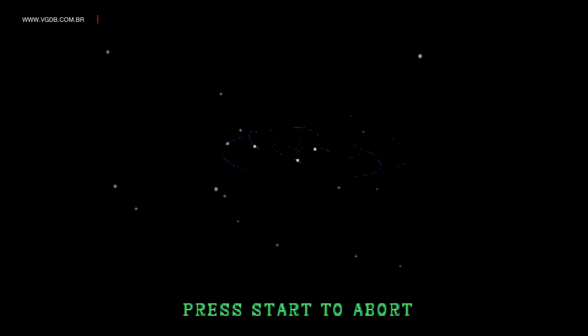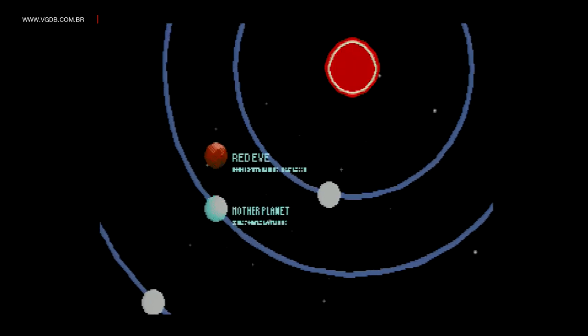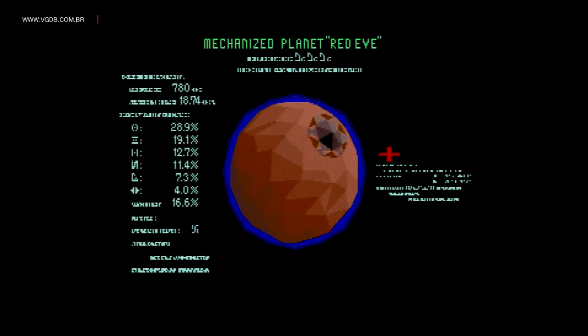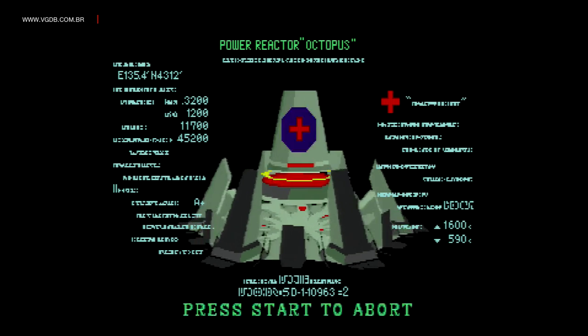Prepare for Operation Starblade. Calling Starfighter Geosword. Command Geosword: the enemy of Task Force, mechanized planet Red Eye, just reached the Federation of Planets and is approaching our mother planet. Our strategy is to neutralize Red Eye and defeat the menace to our mother planet. Aim at the power source generator of Red Eye. All energy converges on the Power Stone, which is inside of Octopus. Good luck, Geosword.